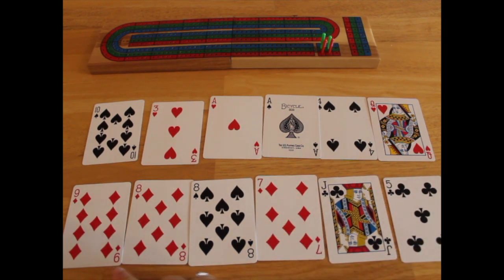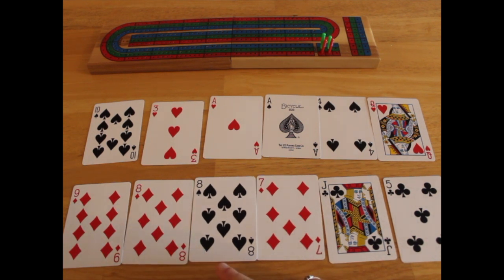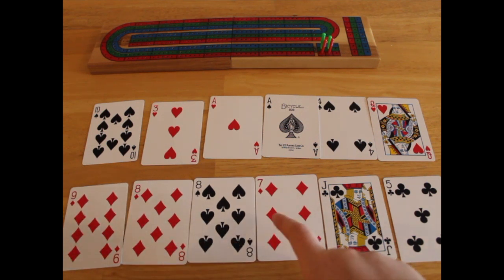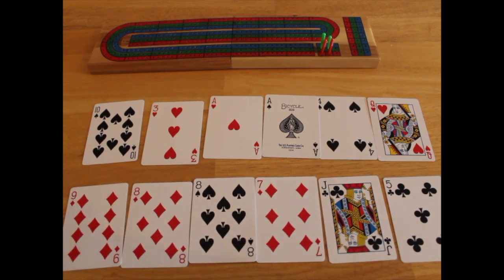You'll notice that there is a run here. A run consists of three consecutive cards, or four or five, but you can only keep four cards in your hand. And this one right here you can do twice because there are two different eights. So this would be seven, eight, nine — which is three points — and this would be seven, eight, nine — which is another three points. And then a pair is two points, which makes eight points total. Any double run will always equal at least eight points, no matter what the order.